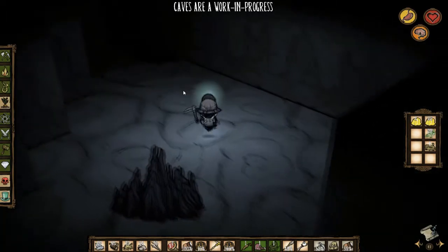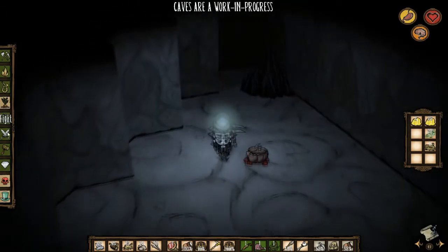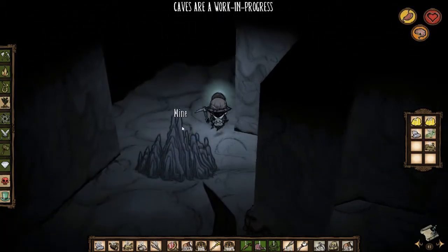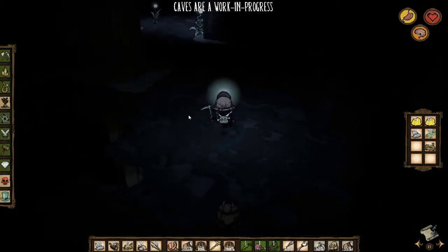Sometimes marble - I believe it's called marble or granite, I can't remember which - will fall from the ceiling as well. It makes granite armor, or is it marble armor? I forget the name right off the top of my head, but those things will spawn from cave-ins.